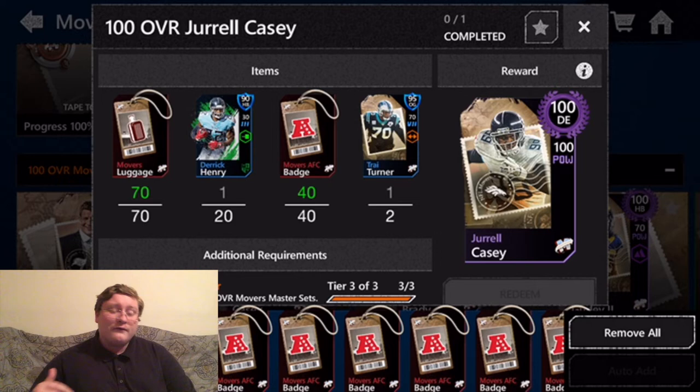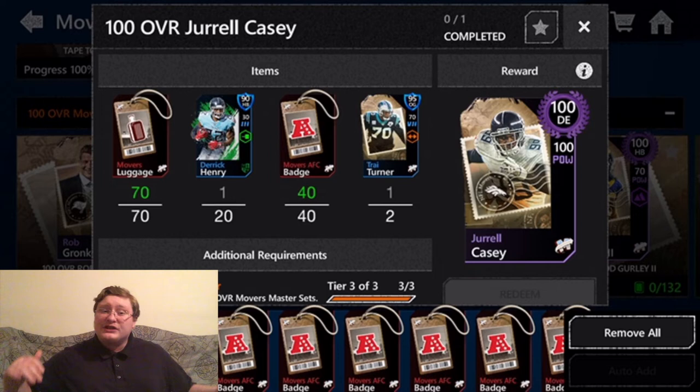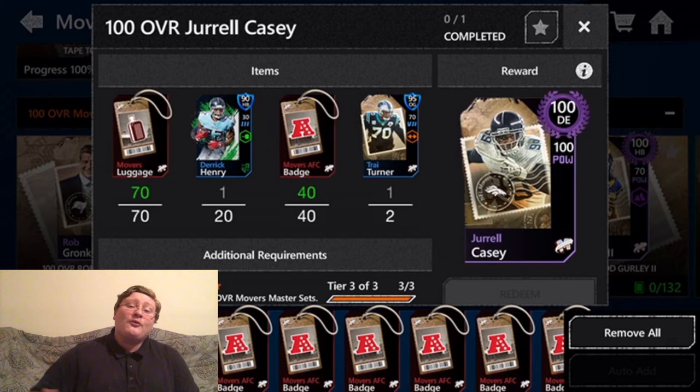Jarrell Casey, the monstrous defensive end who has now moved to the Denver Broncos, is 100 overall with 100 base power, meaning he will max out at 130 power. That is amazing — one of the highest possible powers in the game. Adding this guy is going to be a huge boost over similar cards like Reggie White, who can't quite hit 130 power.